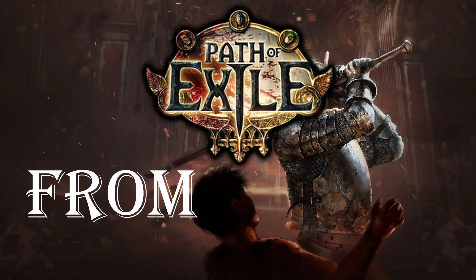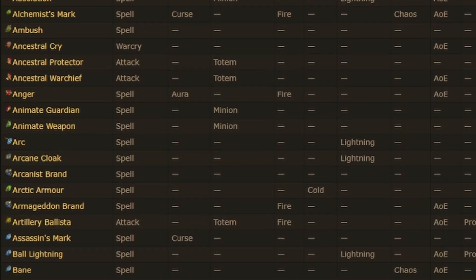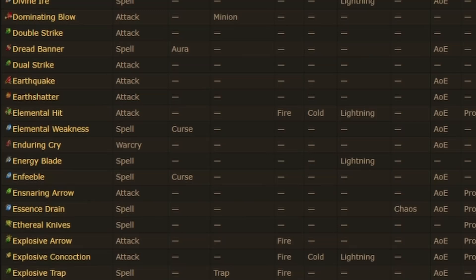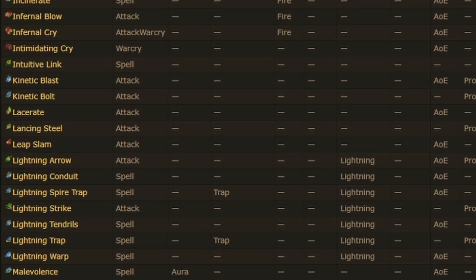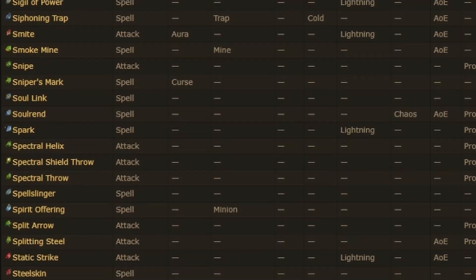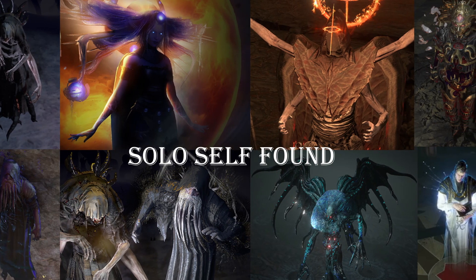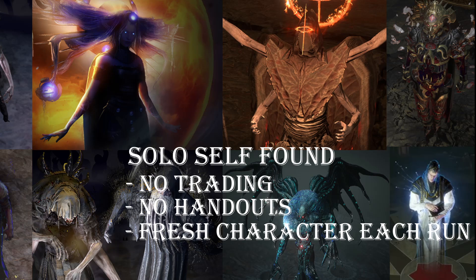This is PoE from A to Z. Path of Exile is well known for having a ton of active skill gems. However, how many of them are actually viable? I will try to conquer Path of Exile one skill at a time. The ultimate goal? Beating a pinnacle boss in solo self-found. Meaning no trading, no handouts. Let's begin.